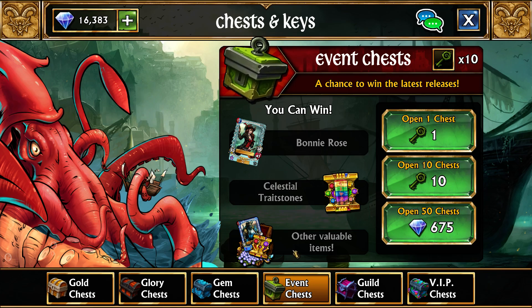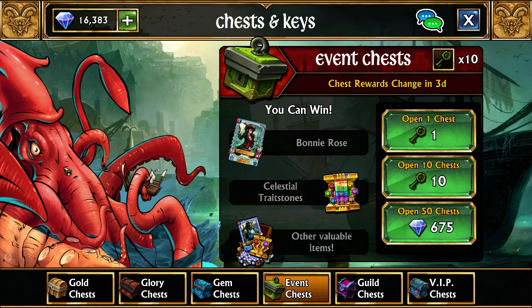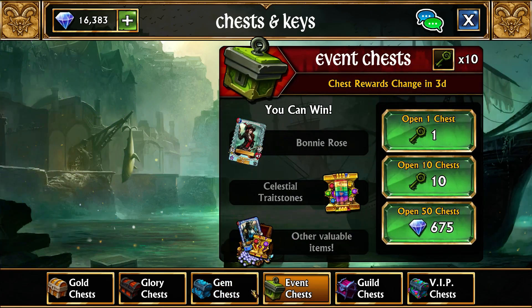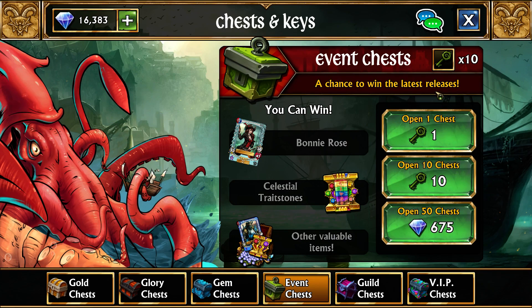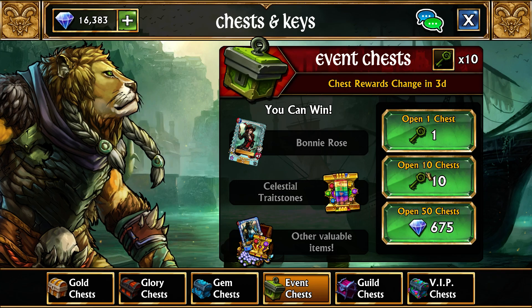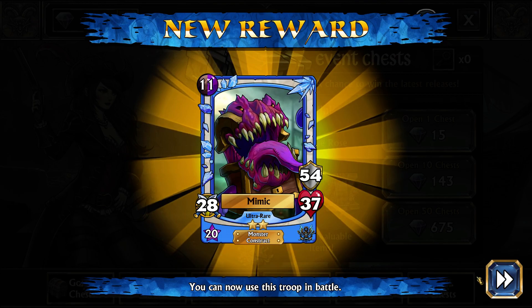Now for event keys. Event keys drop based on the event — for example, this week is the new Blackhawk Kingdom event. Since Blackhawk only has one legendary right now, Kraken has a 100% chance of dropping if you get a legendary drop. Event chests actually have the same drop rate as gem chests, despite having a higher cost. The reason for their higher cost is they are focused on a specific kingdom — whatever kingdom the event is this week. As we take these 10 drops, it'll be mainly from the new Blackhawk Kingdom.